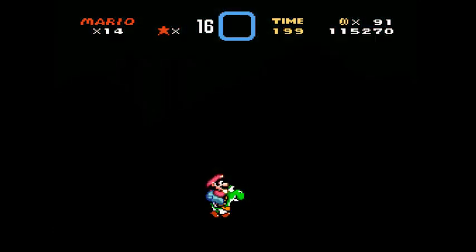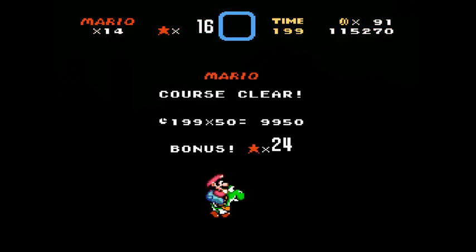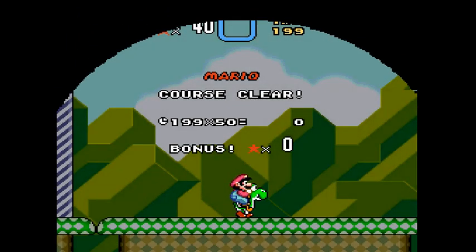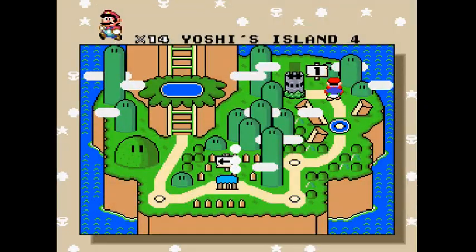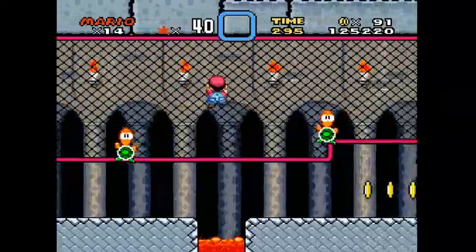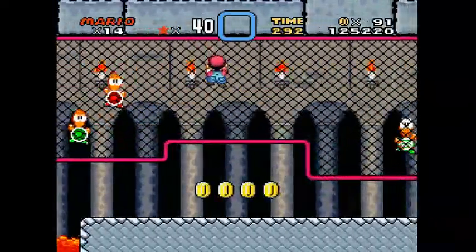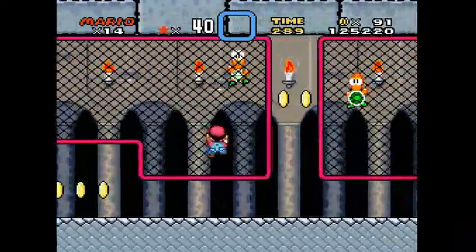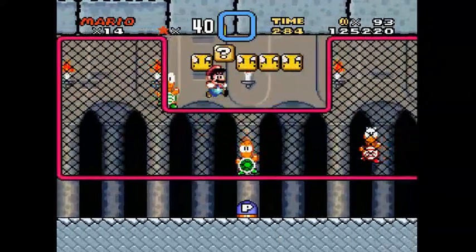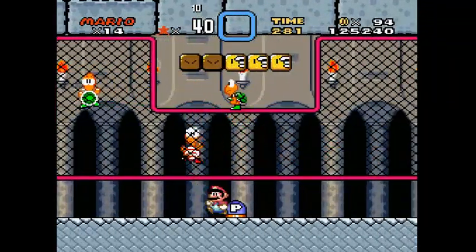Pretty easy — actually really easy. The first castle: Yoshis aren't allowed in castles. The Yoshi coins here are kind of a pain to get because it requires a lot of backtracking.